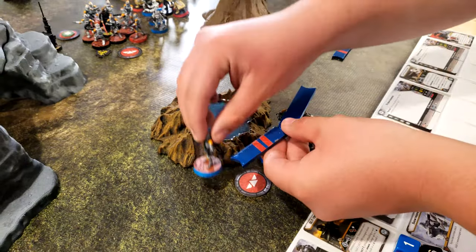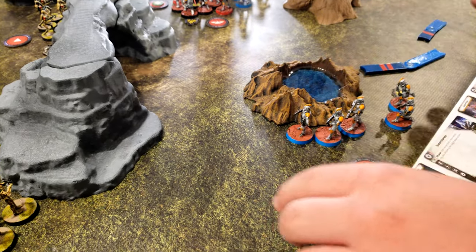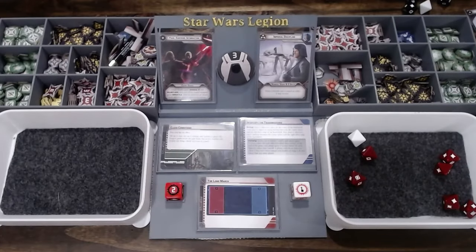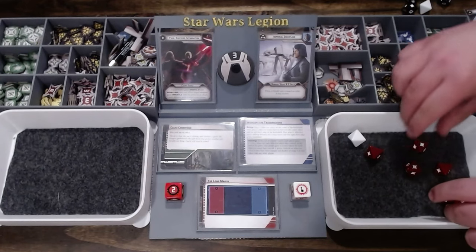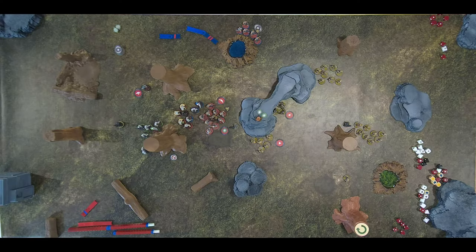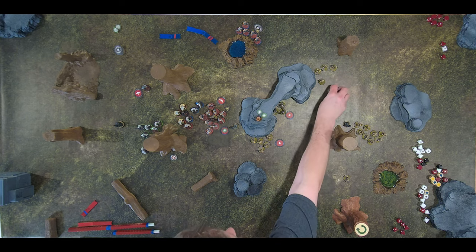These guys move around to here, then fire all their weaponry into the B1s right here. Five hits, four after reduction. Heavy cover? No blast. Four saves — nope. Luckily four for B1s isn't that big of a deal.